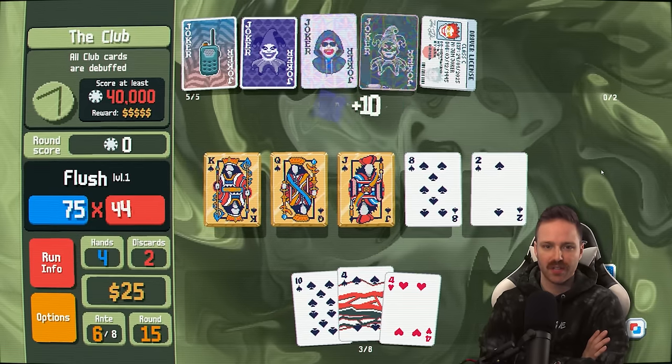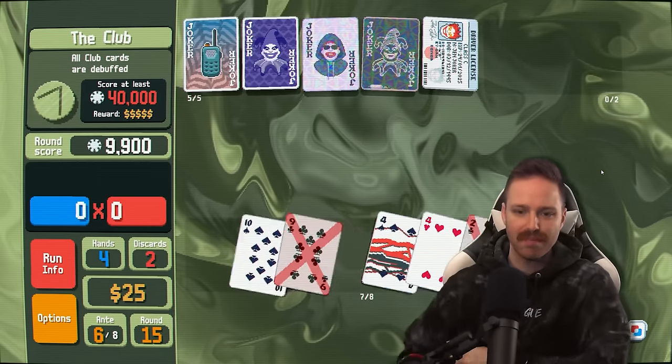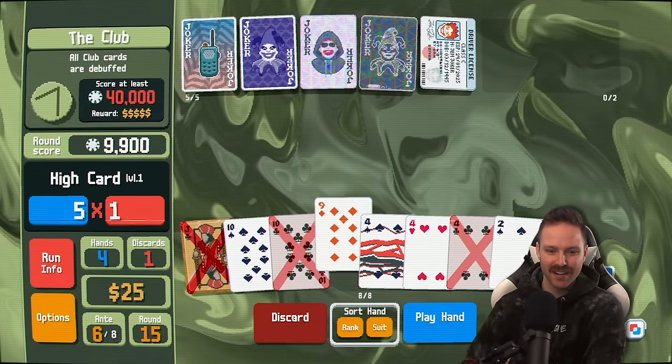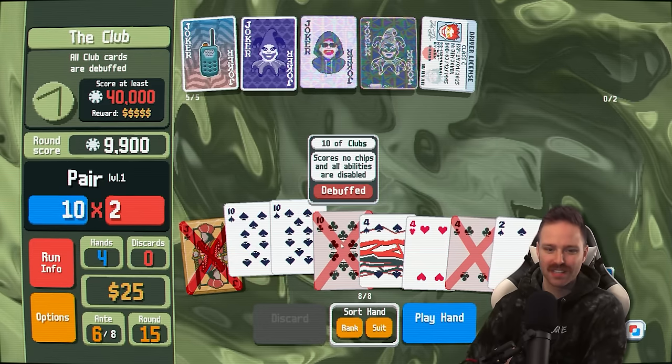How much is just a standard flush for us? 9,000 — not bad, not that good either. Tens and fours full house please. Get rid of this red 9. Ooh — you gotta throw one of these clubs in. It's fine. That should do it.